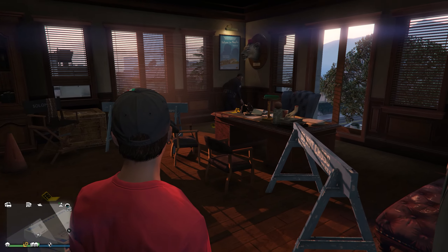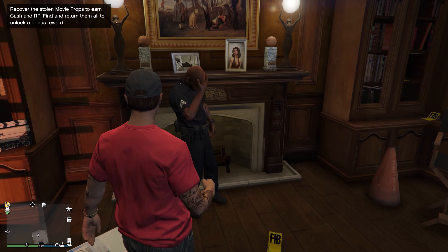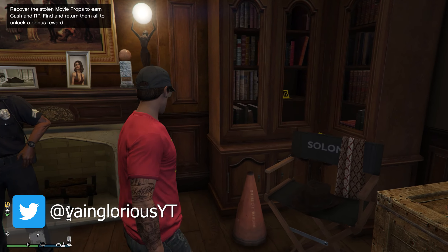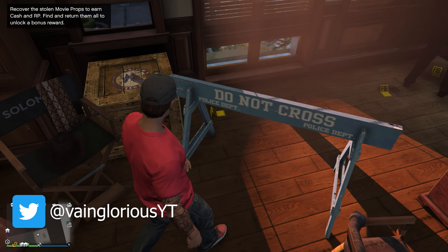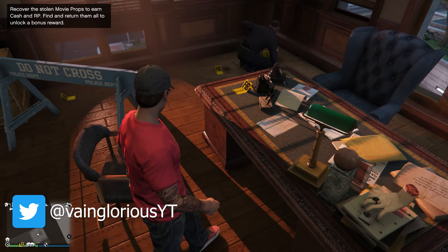In Red Dead Online, the hunt for legendary animals rages on with the Gabbro Chalk and Rutile — I don't know how to say that — anyway, it's a bunch of horned rams. Complete a sighting mission to receive a free poncho of your choice, or take them down and you can craft coats at Gus's Trapper Store.